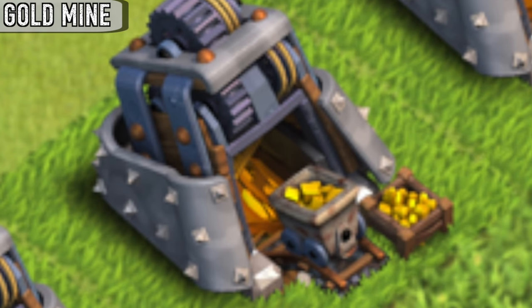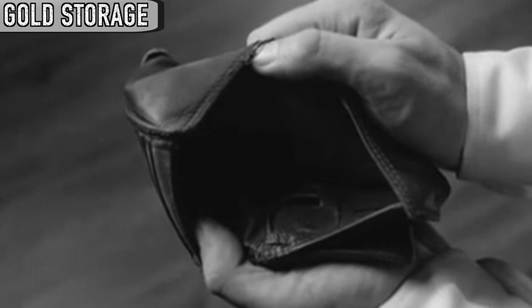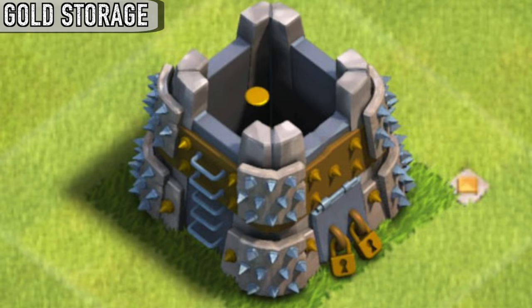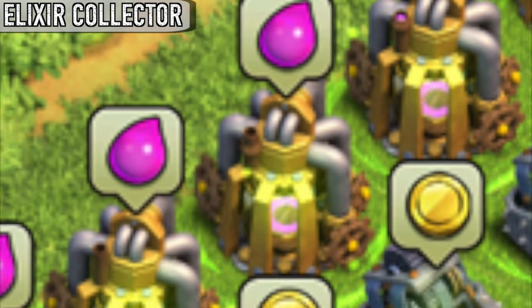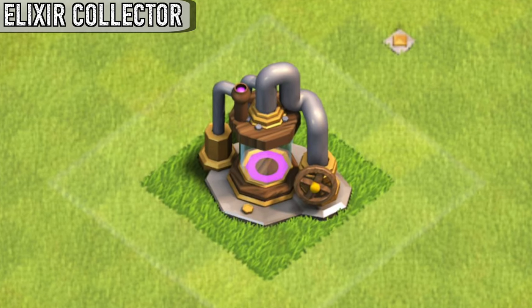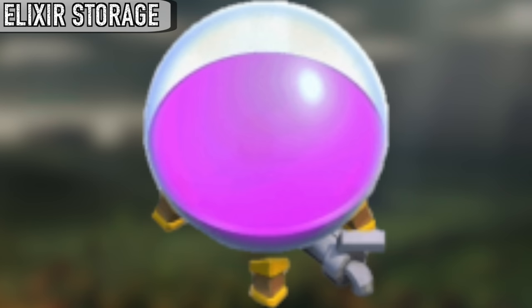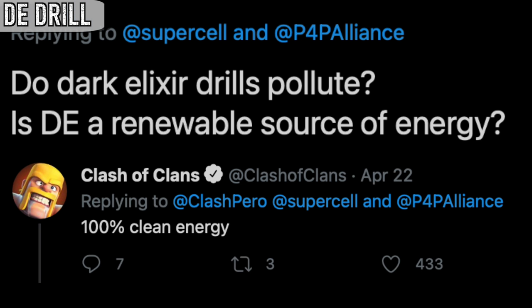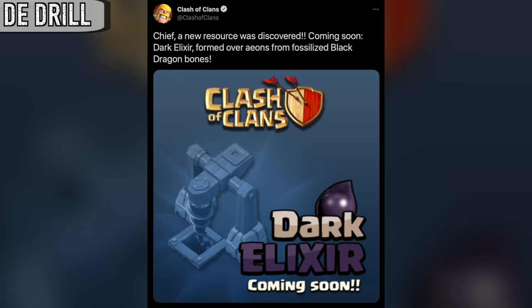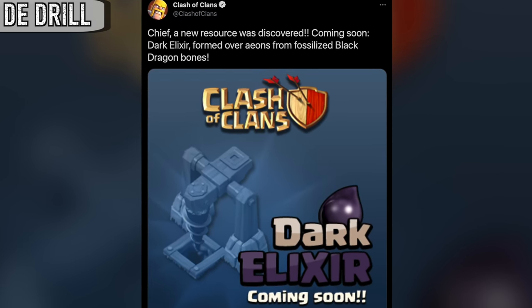The gold mine brings gold in the form of raw ore to be later smelted and turned into coins. Even if the gold storage is completely empty, there will always be one single coin in it. As of May 2016, collecting elixir has a new sound effect — prior to this update, collecting elixir sounded different. The level 9 elixir storage tank seems to be floating on its supports. According to a tweet by Clash of Clans, dark elixir is a renewable clean energy source, but this contradicts a post they did a while back that said dark elixir was a form of fossil fuel.